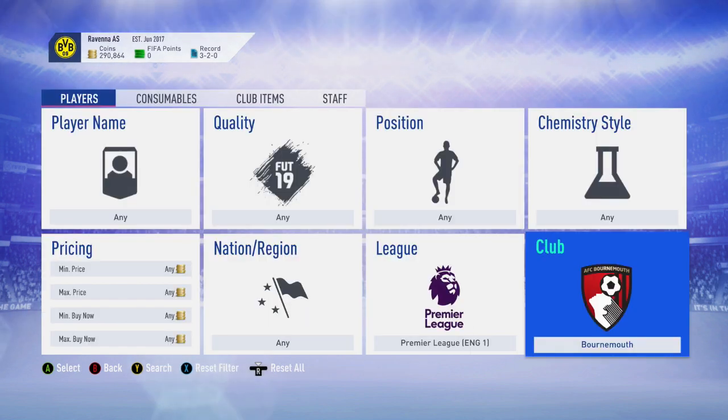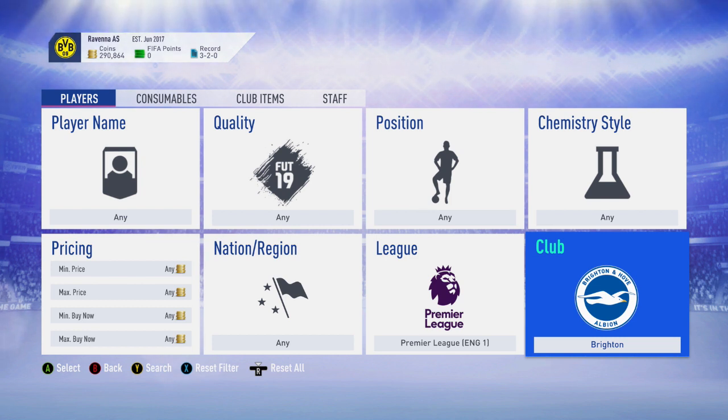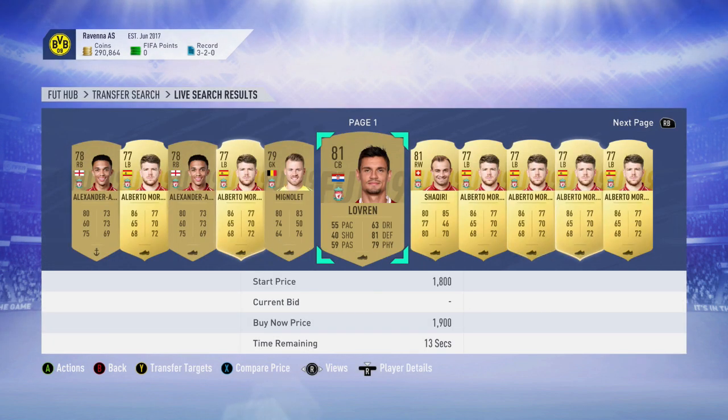Next up, there's a requirement that does seem to appear quite a bit — picking up players from the teams the players have played against over the last month. So for Hazard, that's Bournemouth, Cardiff, West Ham, and Liverpool. For Sterling, that's Newcastle, Fulham, Cardiff, and Brighton. When investing, go with players around 80-rated if possible and pick up the cheapest ones. It doesn't go up by much, but with this method you can make around 500–600 coins per card.